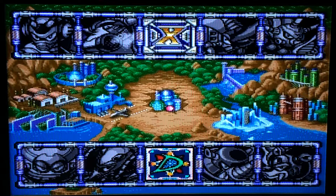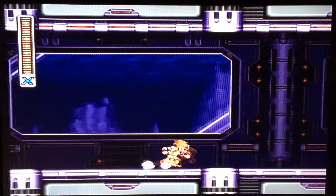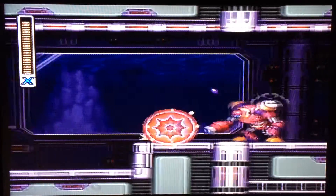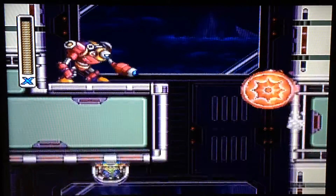When you put the password in, it might give you different passwords but it still takes you back to stage one. You need to turn the game off and turn it back on. That's not how it works in Mega Man 7, but in the first six Mega Man games - when they introduced the password system in Mega Man X2 the first time - you could start off with different items.